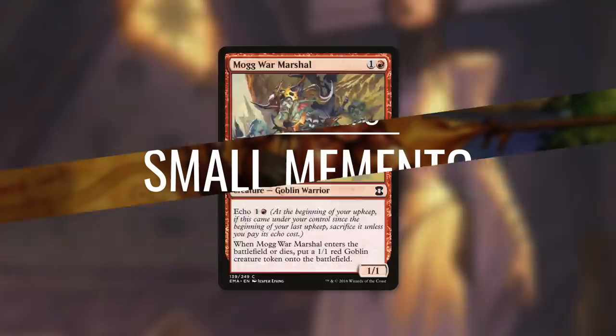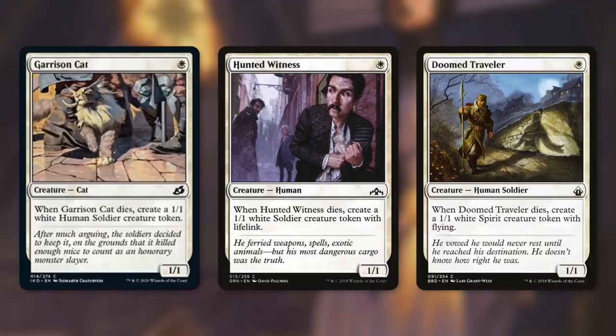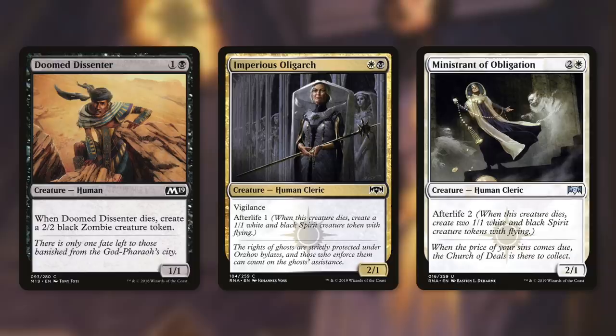We're not quite done with tokens yet. Let's keep things going in Tactic Number 5: Small Memento. First up there's Garrison Cat, which when it dies gives us a 1/1 human soldier. Hunted Witness makes us a soldier with lifelink when it dies. Doomed Traveler, when it dies, makes a 1/1 white spirit creature token with flying. Doomed Dissenter makes us a 2/2 zombie when it dies. Imperious Oligarch has afterlife one, and Minister of Obligation has afterlife two — afterlife means when the creature dies you create a 1/1 white and black spirit creature token with flying.